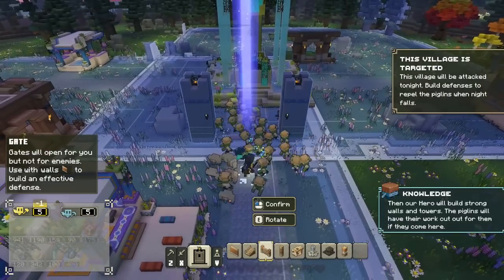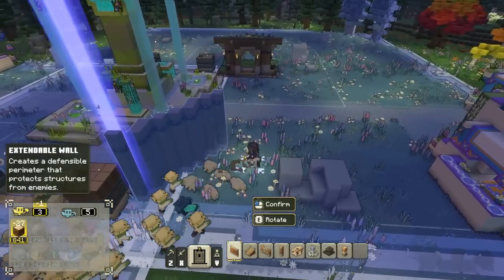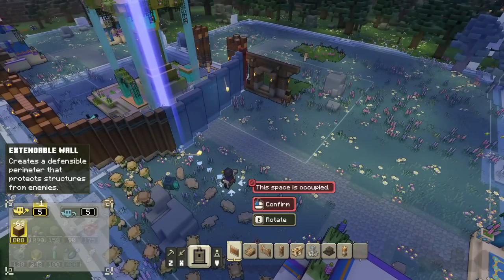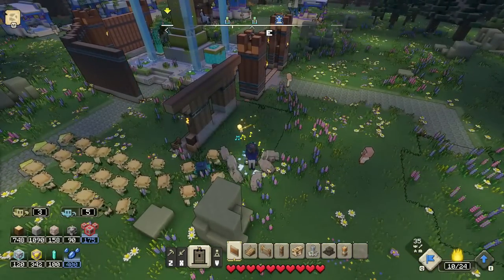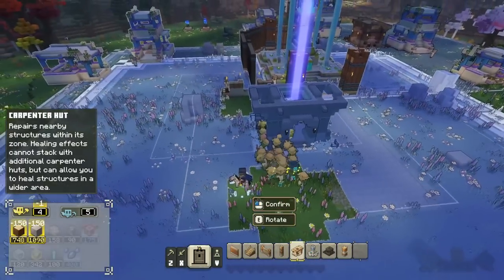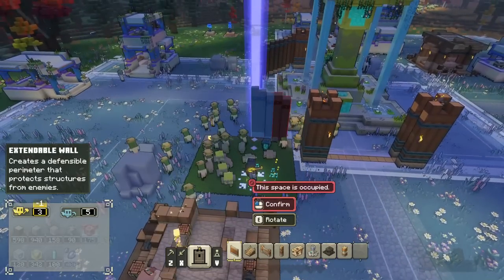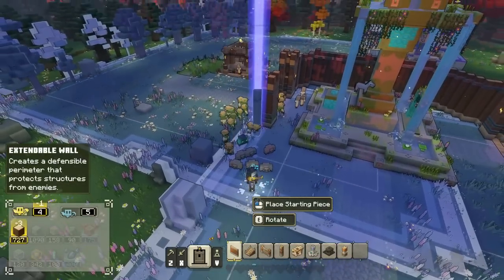We need to prepare a response and make sure the piglins have a really hard time getting through here. There's some new music playing. I spot what looks like a destroyed building that I may have placed earlier, so I have the allays remove it since it's in the way. Then switching back to wall mode to wall this area off, and we have to be quick about it.